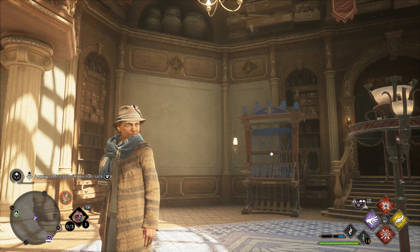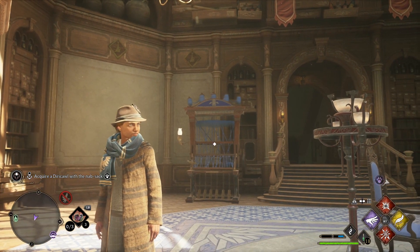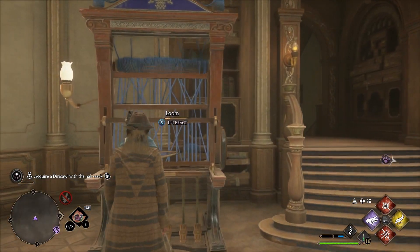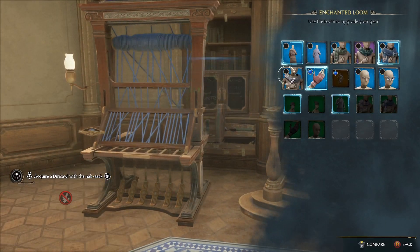I'm going to show you everything you need to know about how to upgrade gear in Hogwarts Legacy. Once you go through the main story, you'll eventually get the Room of Requirement, and then there's a second part where you get to capture a house elf to something in the knapsack. It'll end with you having a loom that you can place in your Room of Requirement, and when you interact with it, it'll let you upgrade.